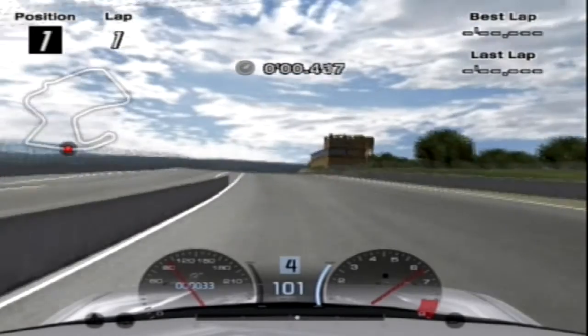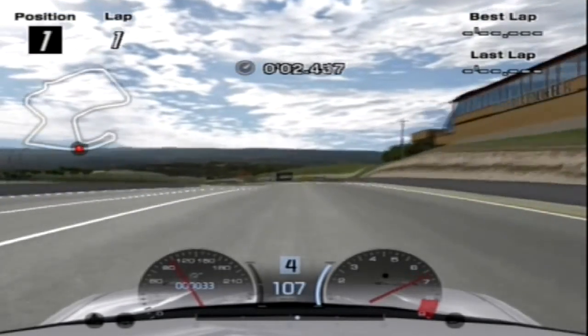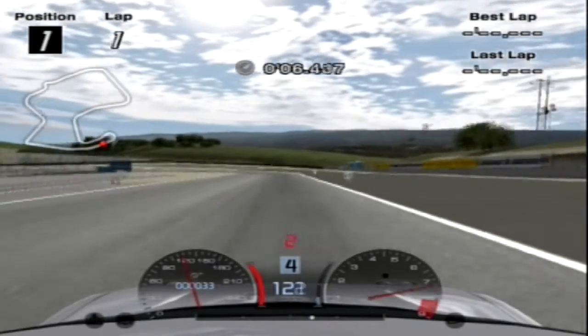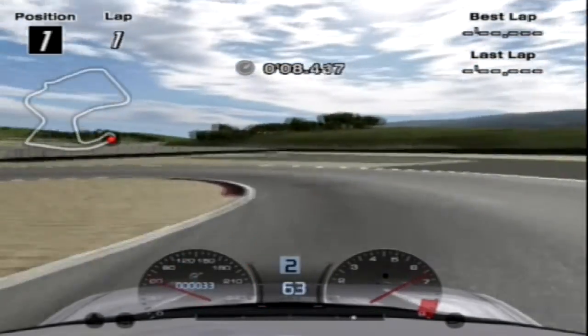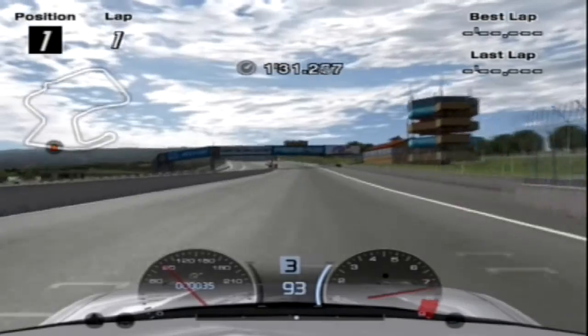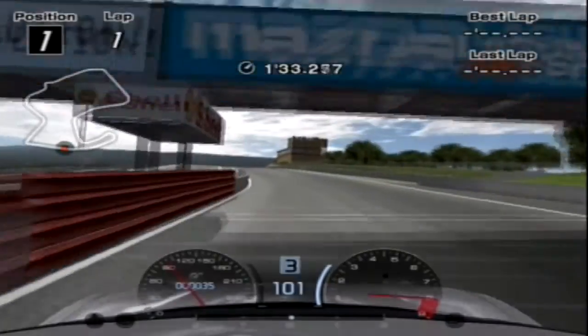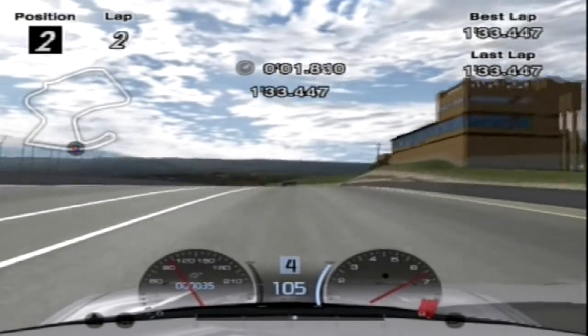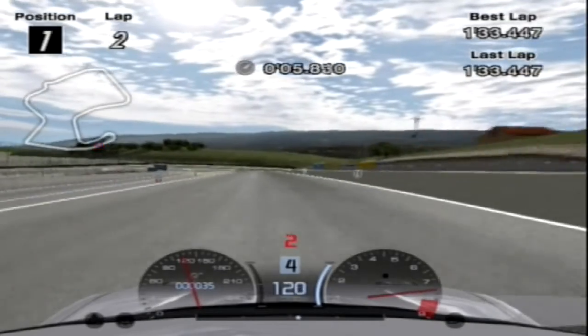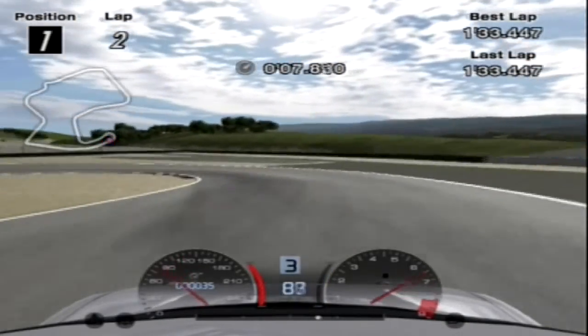Now we have the penultimate set of tyres — racing mediums. As you can already guess, they have much more grip than the sports counterparts and are possibly the best overall tyre in the game. But sheer one lap pace is a different story, and with these I was able to set a lap of 1:33.4 — a fantastic lap, 6.3 seconds faster than the sports medium tyres and the benchmark time for the series.